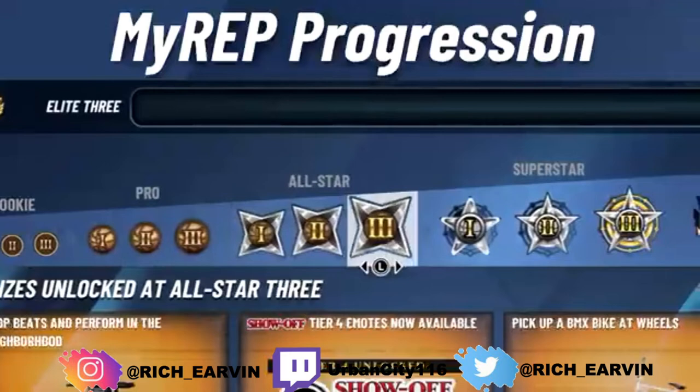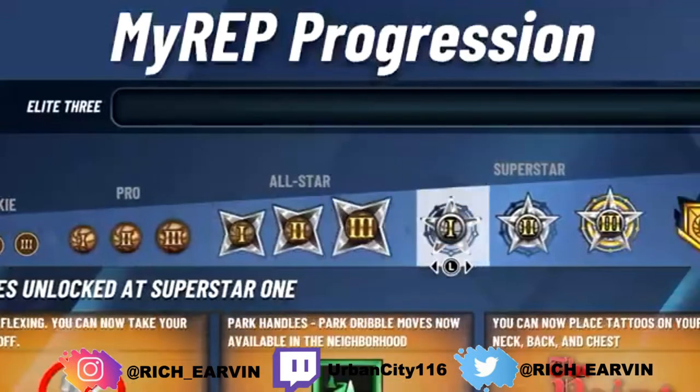Moving to Superstar - it also has three levels. Superstar 1 lets you flex and take your shirt off now. You also get park headline dribble moves available in park and neighborhood. So instead of needing a high overall like 86 as in 2K16 and 17, you now need your rep to unlock park dribble moves. You can also place tattoos on your neck, back, and shoulders - you have to have park rep to get those tattoos now.